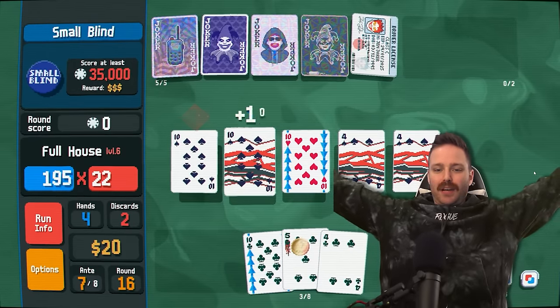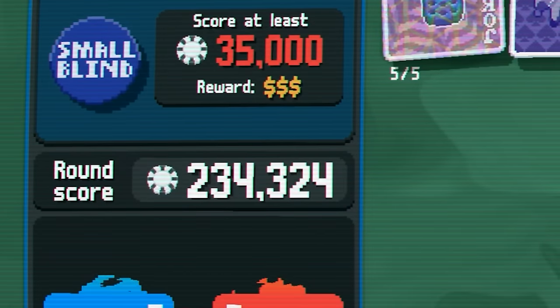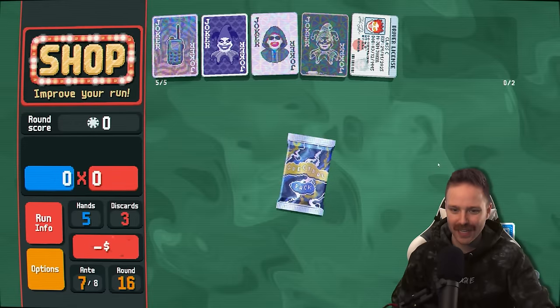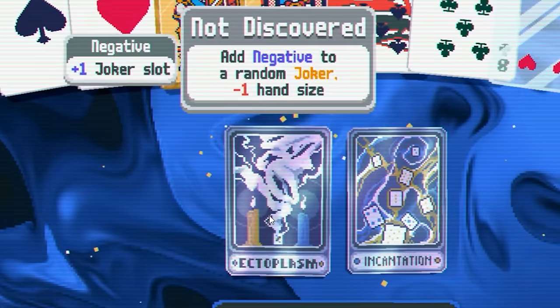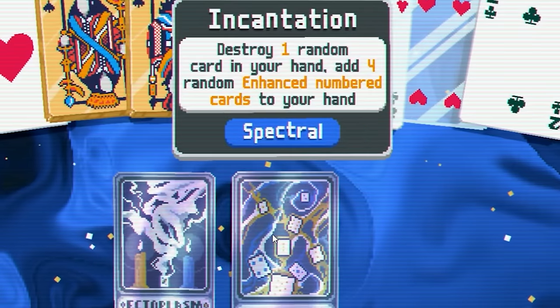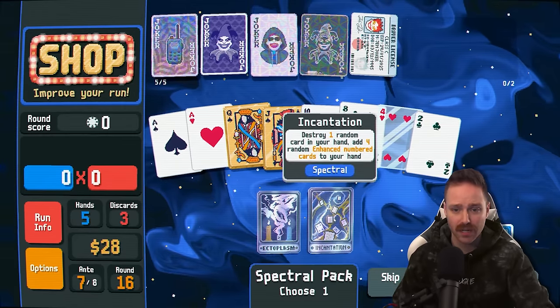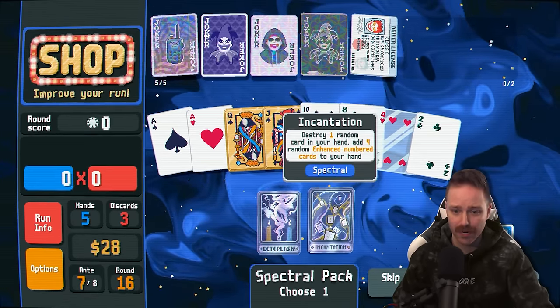234 grand — glorious. Spectral pack — I gotta know what's in there. Ectoplasm: adds negative to a random joker, but minus one hand size. That means we're only pulling seven cards per hand — I don't really like that. Or destroys one random card in your hand and adds four random enchanted numbered cards. There's no guarantee those enchanted numbered cards are going to be 10s and 4s, and no guarantee it's not going to destroy a 10 or a 4. But I'm going to try it.